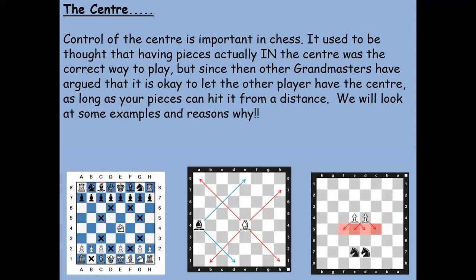Classically it used to be thought that you needed pieces and pawns actually in the center, but other grandmasters in the early 1900s decided that you could play to let the other player put his pieces in the center, as long as you can counter-attack it from a distance. The point is it's about the fight for the center of the board. If you think of it like real-life warfare, it's the same way armies tend to like to have the higher ground — it lets you observe everything all around and gives you quite an advantage.